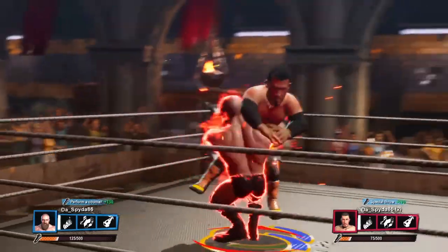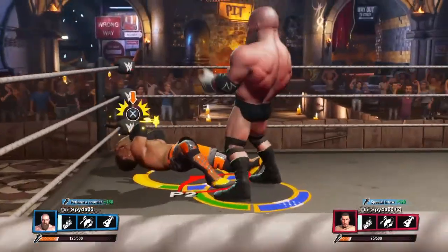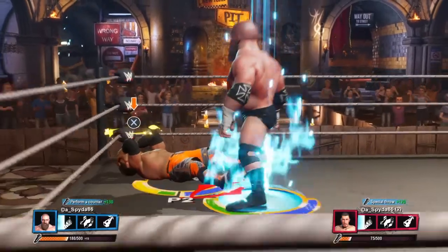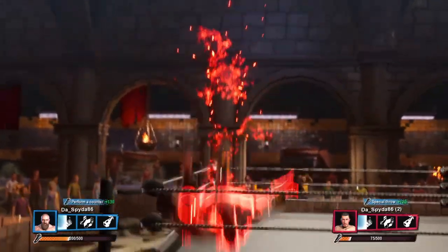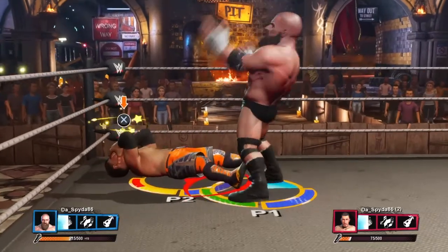We're going to fill our heat meter, and there we get our signature move. Then we're just going to keep repeating that over and over again. You can see how quickly the taunt is for Triple H — it's like one of the fastest in the game. We're just going to repeat this process: pick him up, slam him with the Spine Buster.